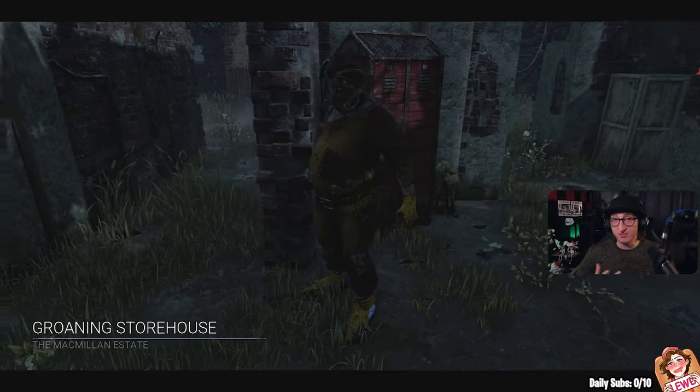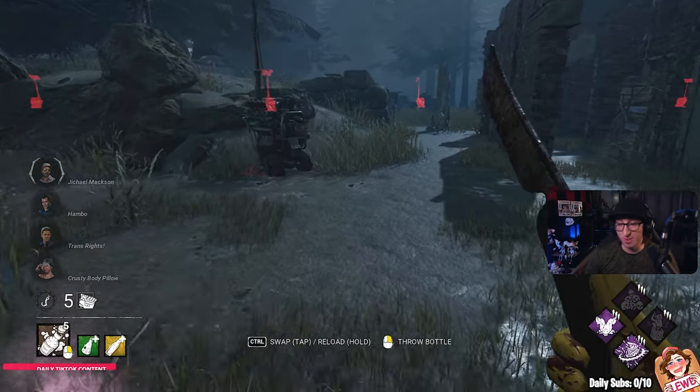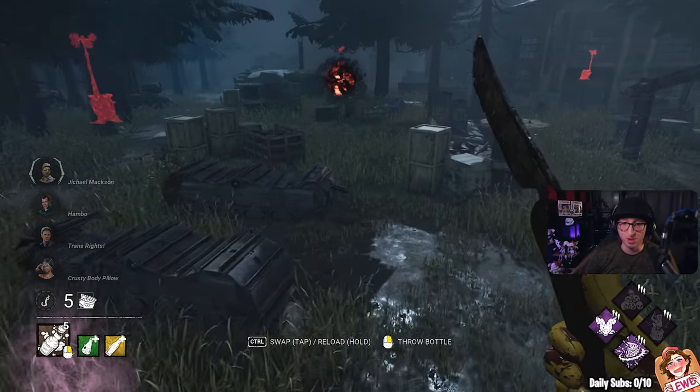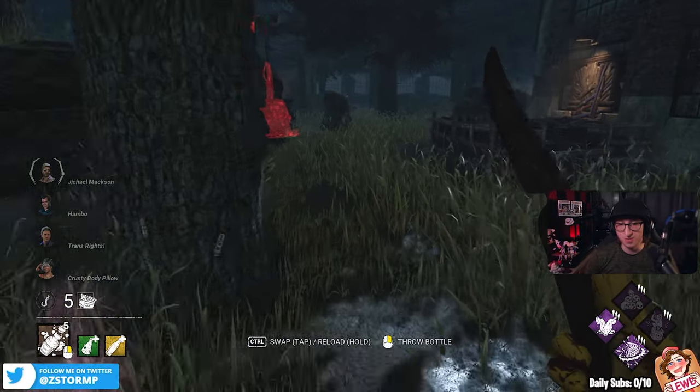Groaning Storehouse with the beginner clown build. Let's see what I can actually do here. It's all about the end game, but we have all the free perks that you can use for clown when you start off. So if you level up clown, get all the perks that you need and you're set. But we've got people blowing up gens over here, so we'll have to hunt them down.